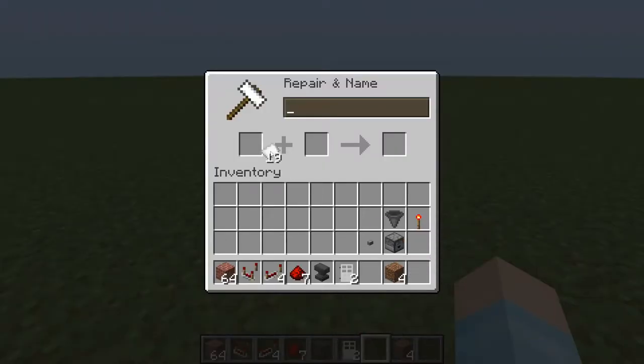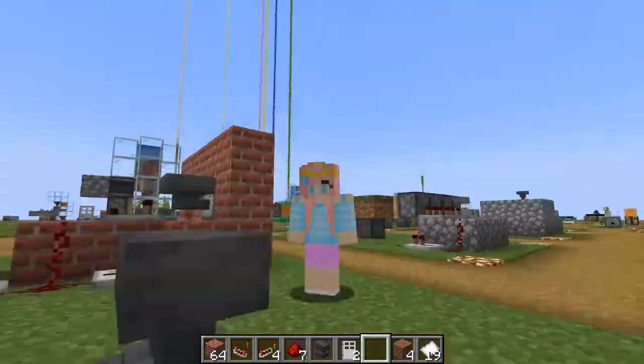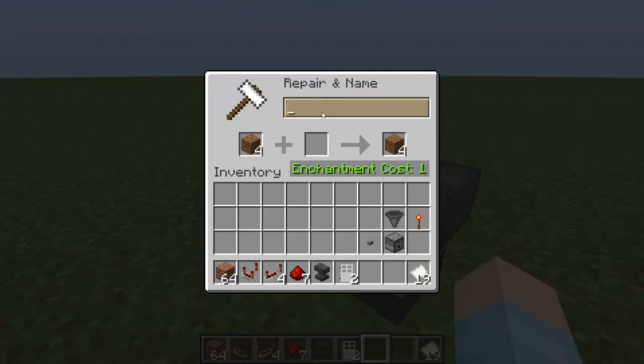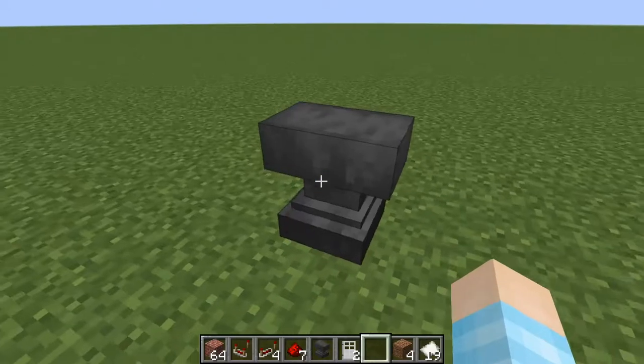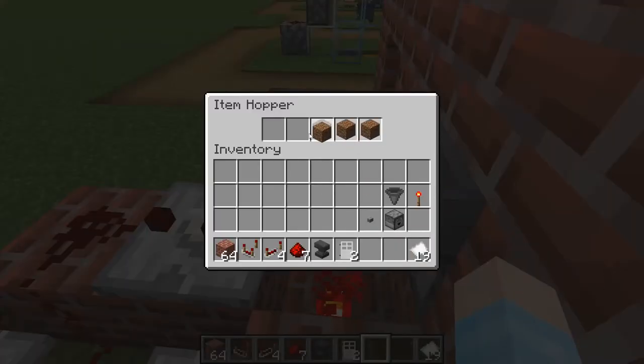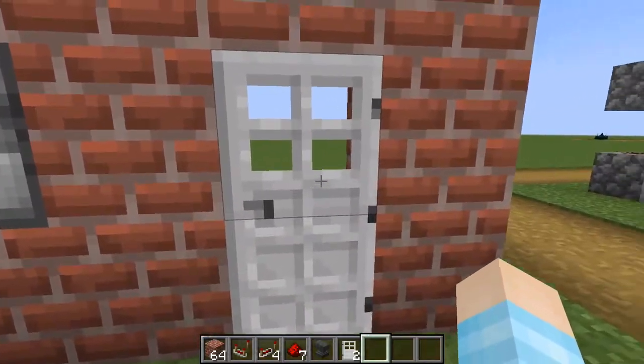Take your anvil and name your password — I'll use 'subscribe' as the example. Then make the other four items some random code that no one can guess. Place the four dirt here and the 'subscribe' item into the first slot.